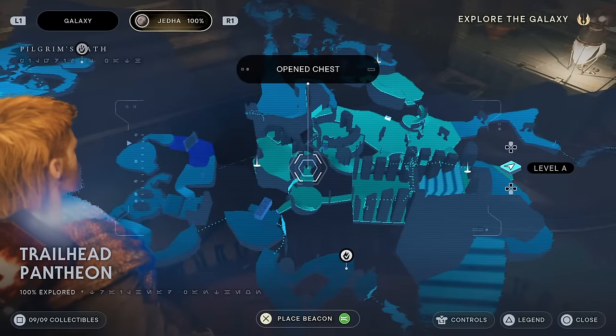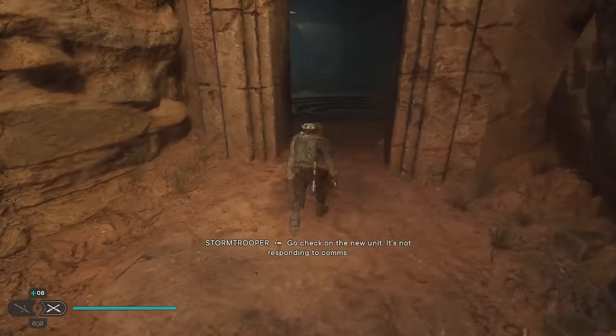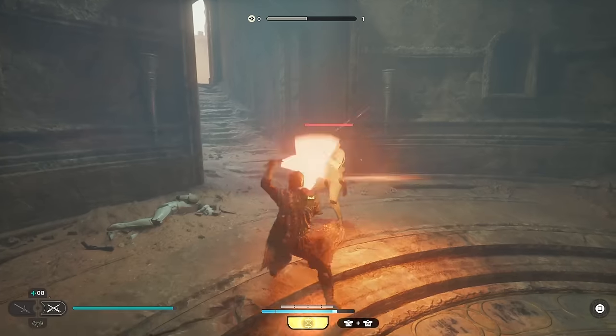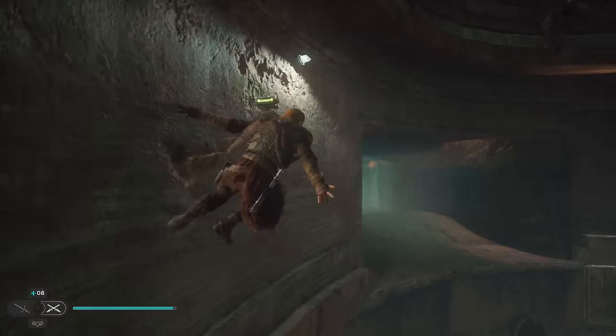Next, we're going to head to the Trailhead Pantheon. This is during the mission where you are with Marin and you acquire the Jump Dash ability. So I see these two Imperial Troopers, and instead of going through that path, I'm just going to go up the staircase and then do a quick wall run over here to the chest.